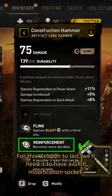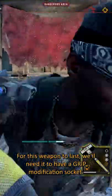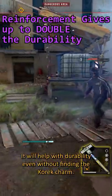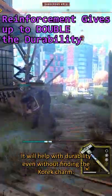For this weapon to last, we'll need it to have a grip modification socket. The best grip socket is reinforcement — it will help you with durability, even without finding the correct charm.